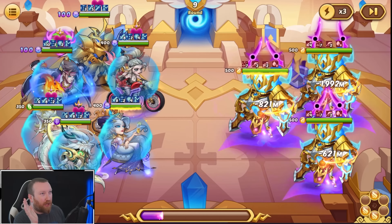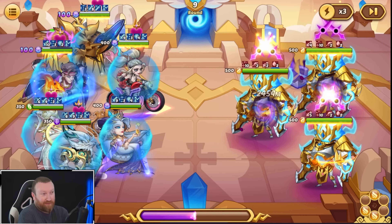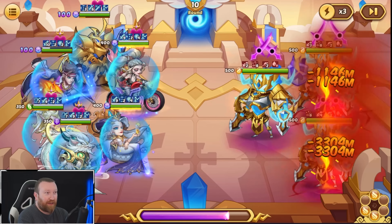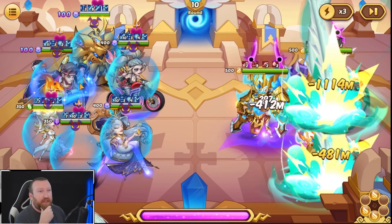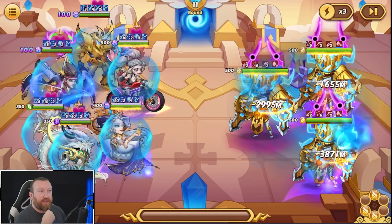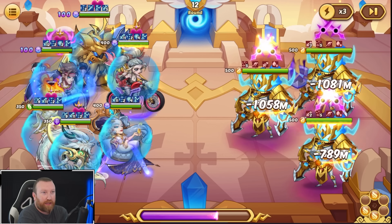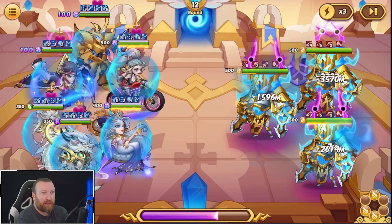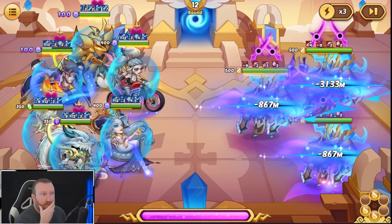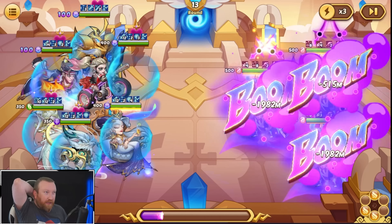Mockman was only getting an active every other round previously — now he's getting one every round except the first, which is pretty insane. We might be missing some damage because we actually want him swapping between forms more often. We want to upgrade his last tree branch to make sure he's swapping, because all the rounds he's in ascending form are bad — we want him in descending form as much as possible. Let's see if he swaps... I don't know if he's going to end up in the correct form by the end.